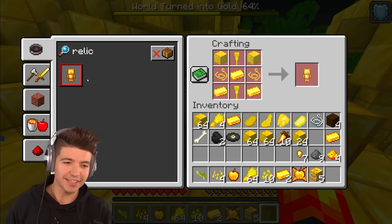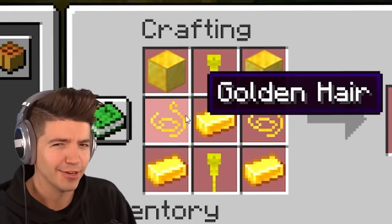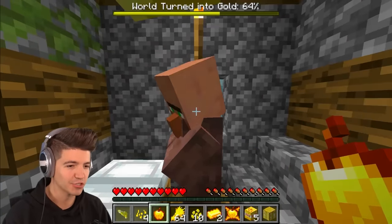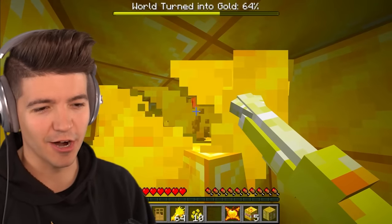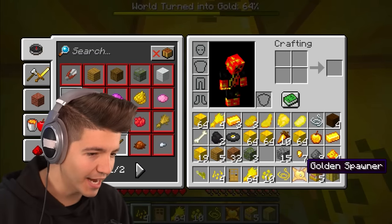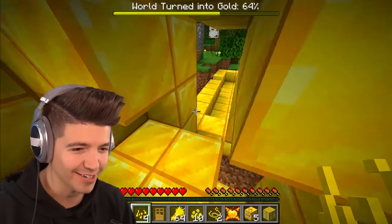It looks like a golden totem of undying — you need golden artifacts and golden hair. Maybe we can trade a villager for the artifacts. Do golden villagers drop the items we're looking for? I gotta try this out. The villagers have been holding out on us — they do drop the golden items we needed!